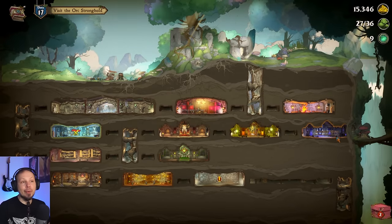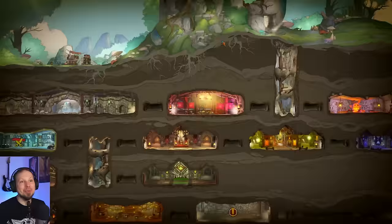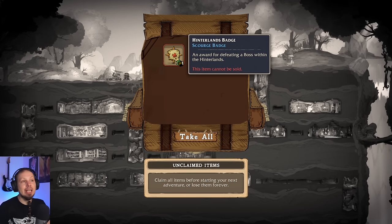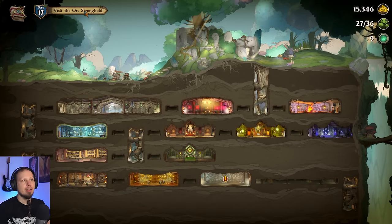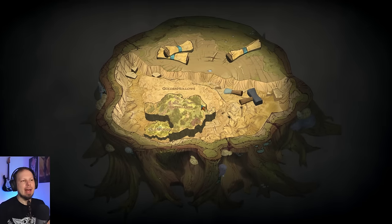In order to upgrade that thing even further, we need to upgrade our Ancestors Hall, but that thing needs 20 souls. Right now I don't retire any goblins, which is kind of weird. We also have some things we have to get from our last mission, which is a Hinterlands badge — an award for defeating a boss within the Hinterlands — and some rock.